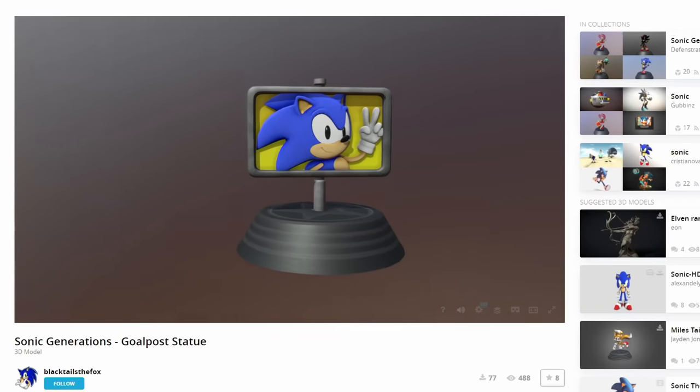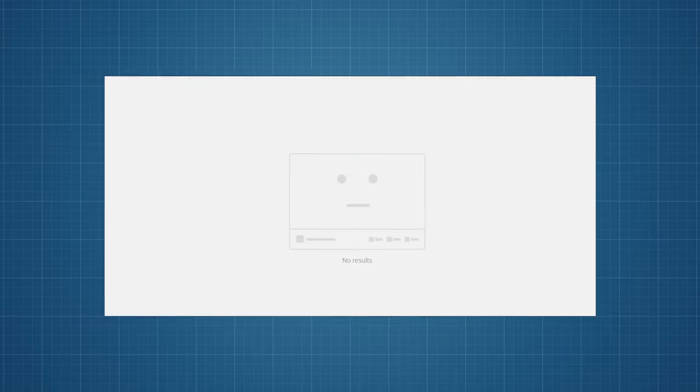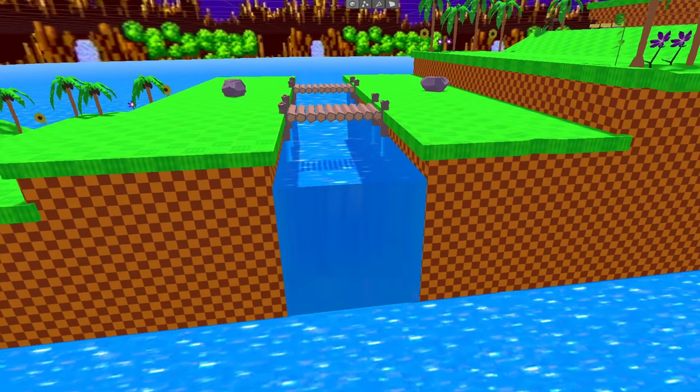The last 3D model I could find was for the end-of-level signpost that has Sonic's face on one side and Eggman's face on the other. Since I couldn't find models for the springs, checkpoint, or spikes, I decided to make them myself. Finally, I added in some waterfalls using the same water shader from earlier.